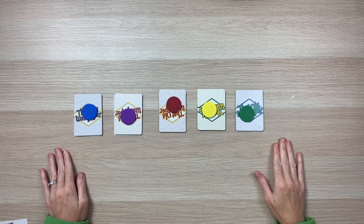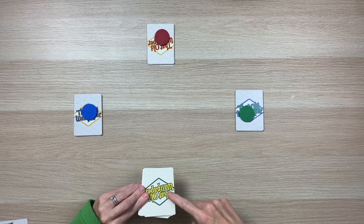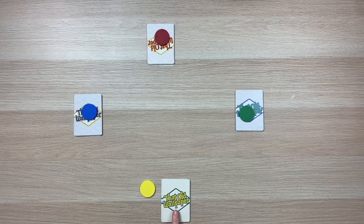That Old Wallpaper can accommodate up to 5 players. For this example, let's set up a 4-player game. We'll go ahead and return the extra player components to the box. Each player is going to have their own deck of cards, and these are going to be numbered 1 through 10. Go ahead and give these a good shuffle — this is going to make up our draw pile for the game. To get started, each player is going to draw a hand of 5 cards.